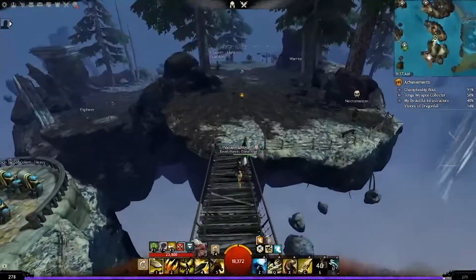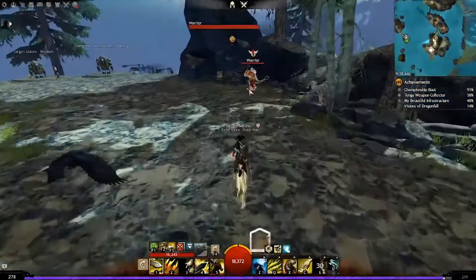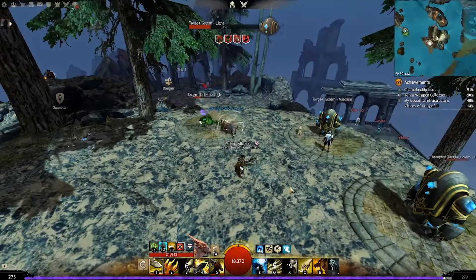Now for the pet skills. Smoke Scale gets Smoke Cloud: an area on the ground that is a combo field you can use your abilities through to gain different effects. Raven has Blinding Slash: it blinds your enemies and hits twice. Snow Owl has Chilling Slash: it chills enemies. Finally Rock Gazelle has Head Toss: a knock up.